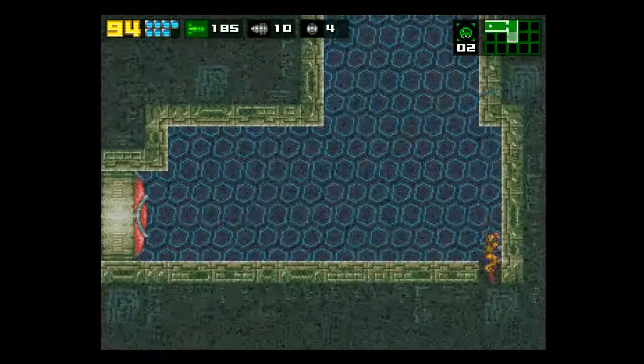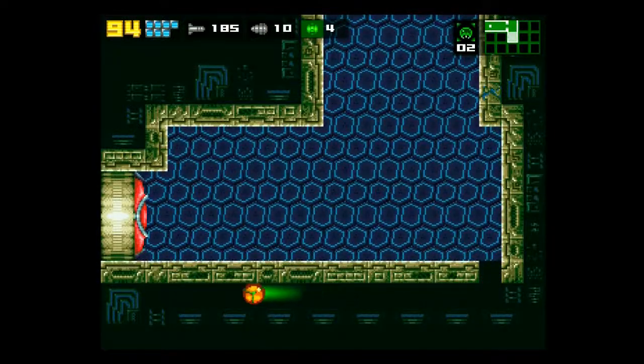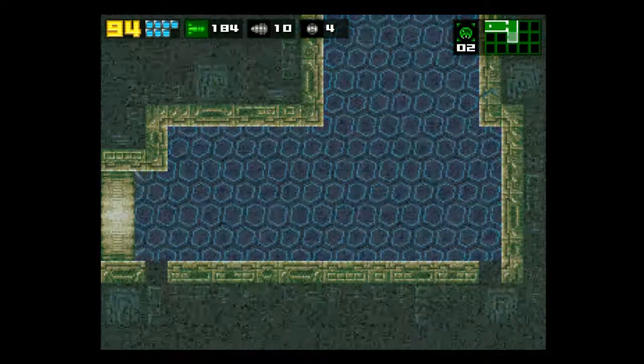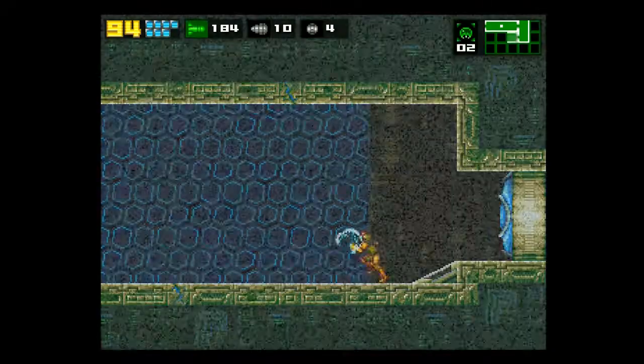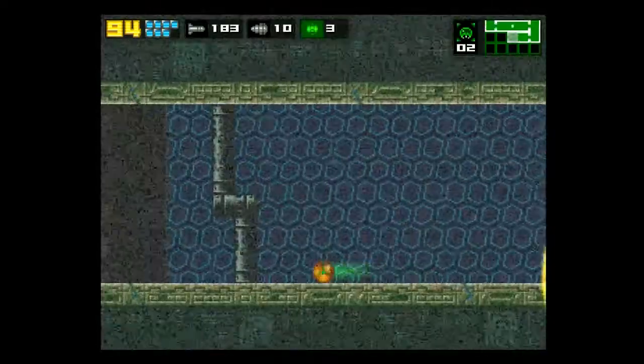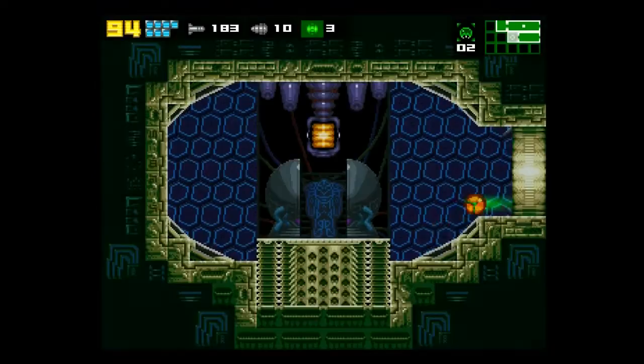We can't shoot missiles over there, but if we go over here, the floor gives through. And we can go right through. Once again, you want to drop another power bomb before you go through, because you can't drop it on the blue wall, of course.